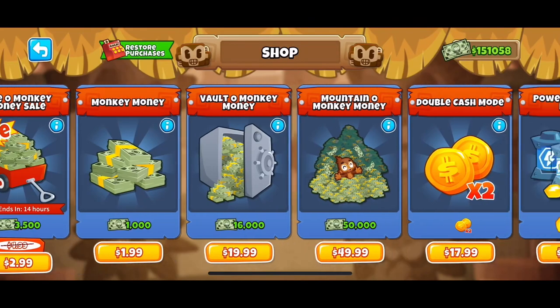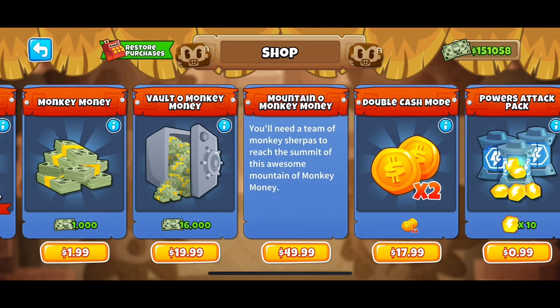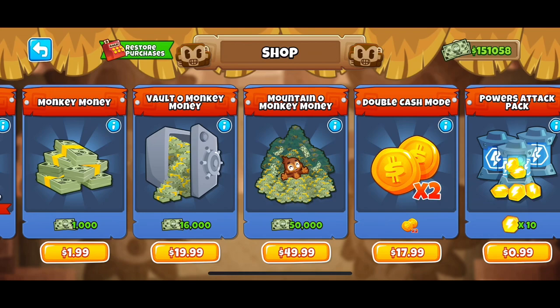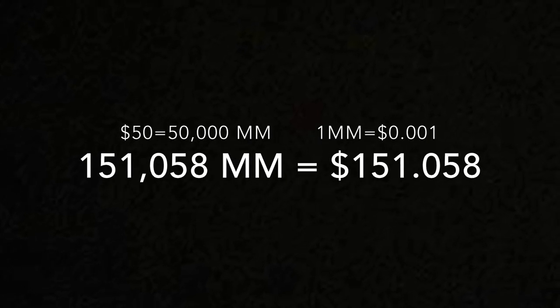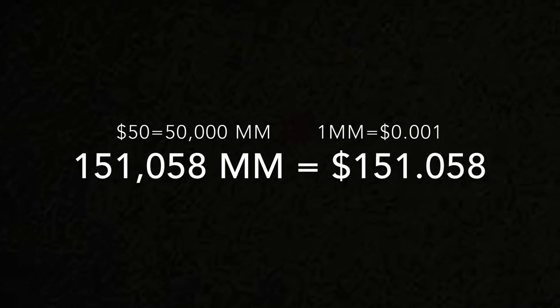So we're going to be basing the calculations off of this particular offer — the Mountain of Monkey Money offer — in which they sell 50k monkey money for $50. This means that one monkey money is worth $0.001.